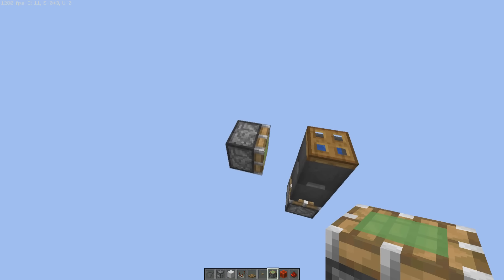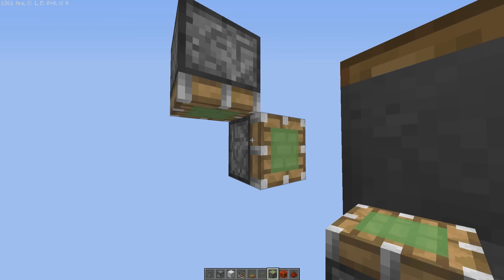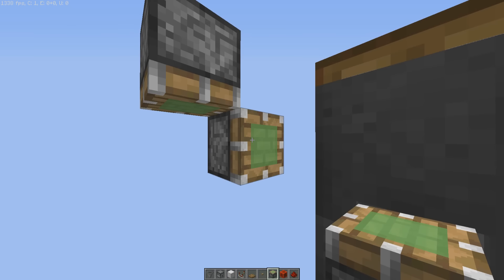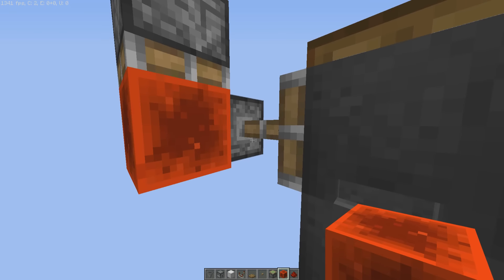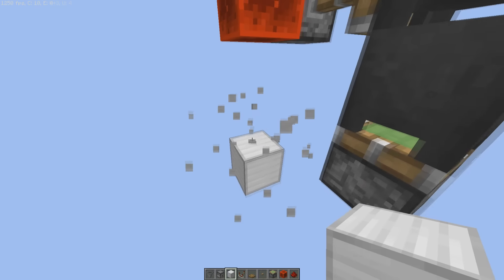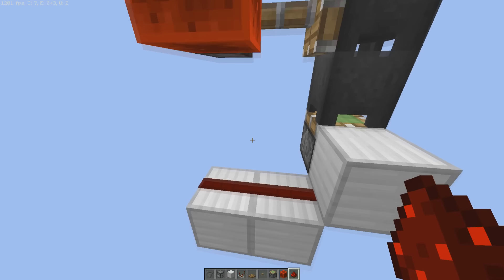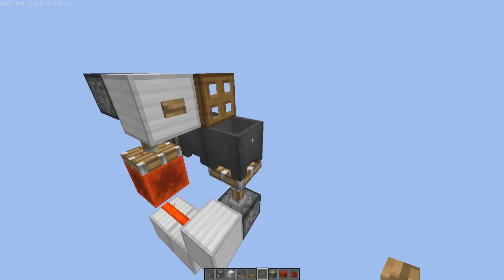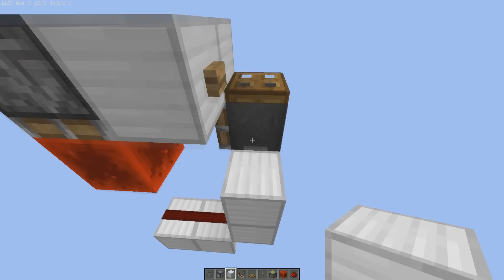Next up, we're gonna place another sticky piston right next to the previous sticky piston that we placed, like you can see in this picture over here — one facing down, with right next to it the other piston. We're gonna place a block right next to it and you'll see this piston extend. Next up, we're going down — not just one, but three blocks. We're gonna make it like this and place some redstone dust on top of it. Now we only have to place one more block over here with a button, and you will see that it flushes already. So now we've got the first part of our pooping station done.